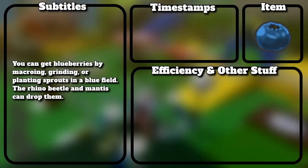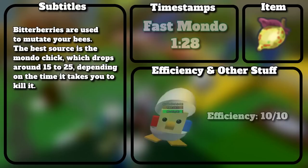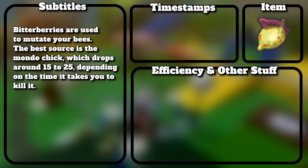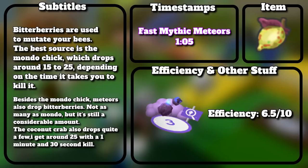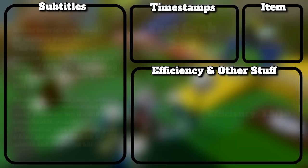You can get blueberries by macroing, grinding, or planting sprouts in a blue field — the rhino beetle and mantis can drop them. Bitterberries are used to mutate your bees. The best source is the Mondo Chick, which drops around 15 to 25 depending on your kill time. Besides Mondo Chick, meteors also drop bitterberries, and the coconut crab also drops quite a few — I get around 25 with a 1 minute 30 second kill.